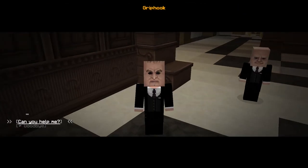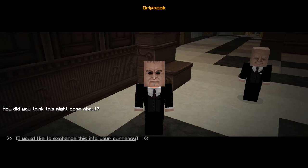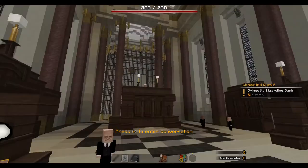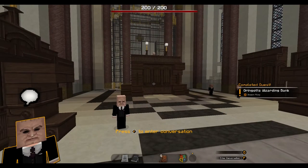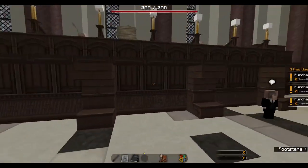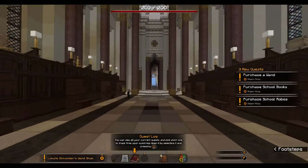Griphook — hello, can you help me? 'Yes, what is your inquiry?' I need money for my school supplies. 'How did you think this might come about?' I'd like to exchange these into your currency. 'I see — here you have 250 gold. That should be enough for your supplies. Now go.' All right, I'm going! Completed quest! Now I have to purchase a wand, purchase school books, and purchase school robes.